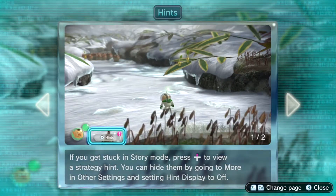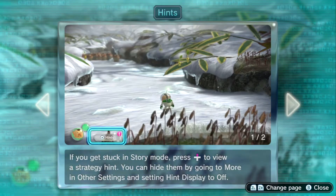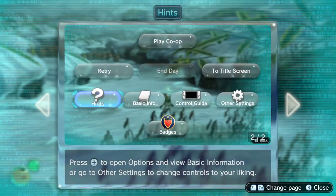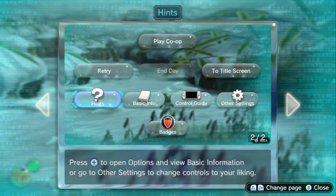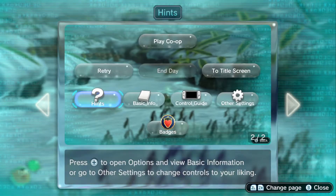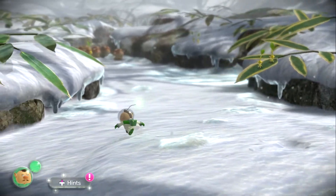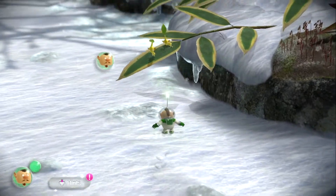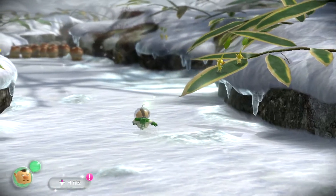Hints — if you get stuck in story mode, press up to view a strategy hint. Press plus to open options and view basic information; go to other settings to change controls to your liking. Left stick moves — pretty simple. I appear to be being watched. What in the...